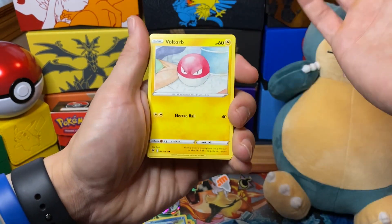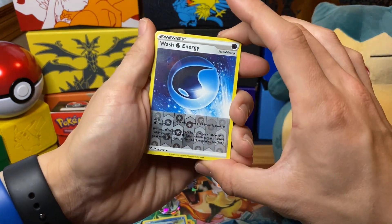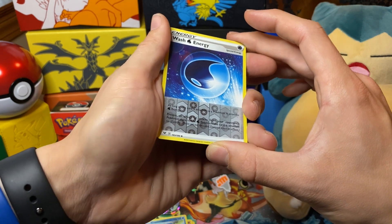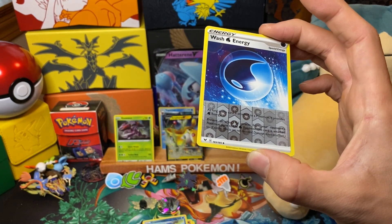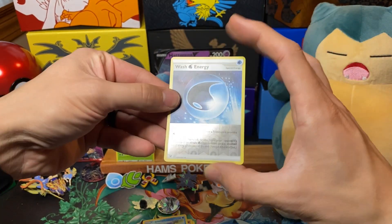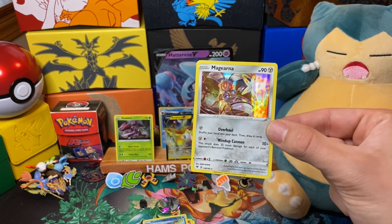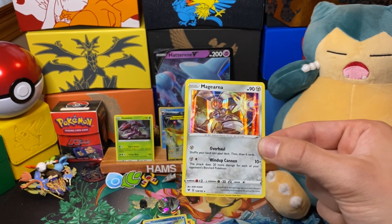Typical Stunfisk with its defensive abilities — very cool. A really cool-looking Voltorb — I collect Voltorbs so that goes straight into my collection. Whismur reverse. And Wash Energy: it's a Water Energy that prevents all effects of attacks from your opponent's Pokémon done to the Water Pokémon this card is attached to. That seems quite powerful. And a Magearna holo — another holographic! Lots of holos in this opening; in recent sets I haven't had many.